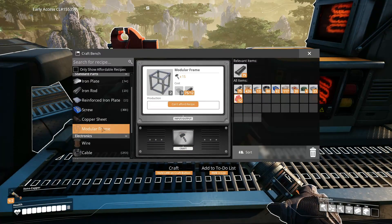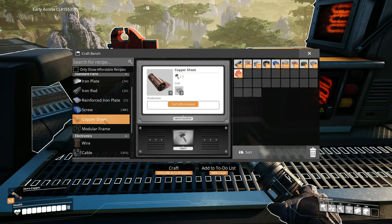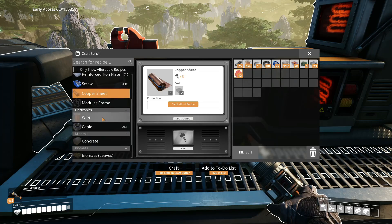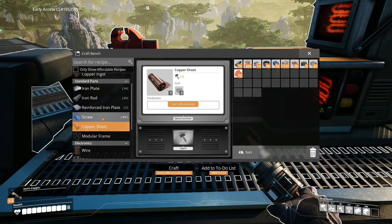More problems: we also need modular frames, which require three reinforced plates and bars. So we'll have to go through another assembler setup — reinforced plates and bars go in to make modular frames. We're going to need a bunch of those. And copper sheets we can start making right now if needed — we could build a stockpile and just set that up real fast.